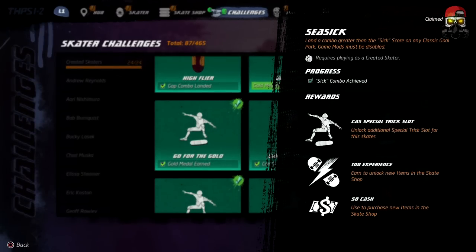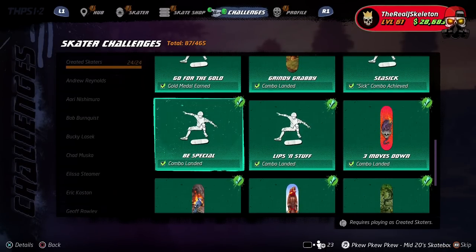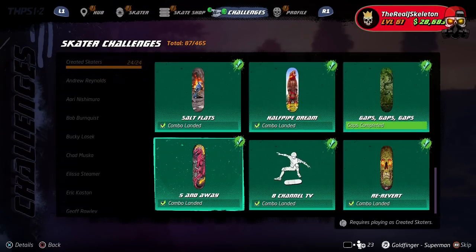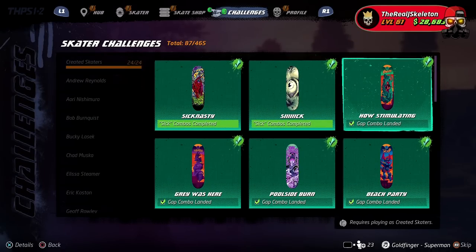There's also a sick combo challenge: land a combo greater than the sick score on any classic park, which ties into the earlier ones. Then we have gap-related challenges — land any gap on all available classic parks. You just need to land one gap on every single park. A gap is when you jump across a space between two objects, like grinding one rail and jumping to the next. That one's easy, so I won't walk through it. I'm going to focus on the combo challenges, since those are the ones you've been struggling with.